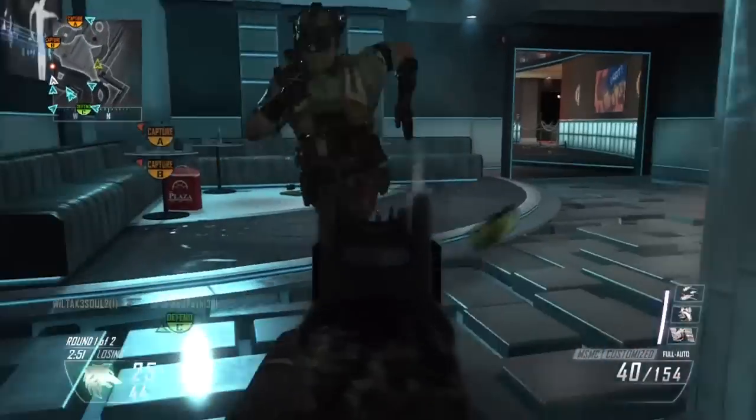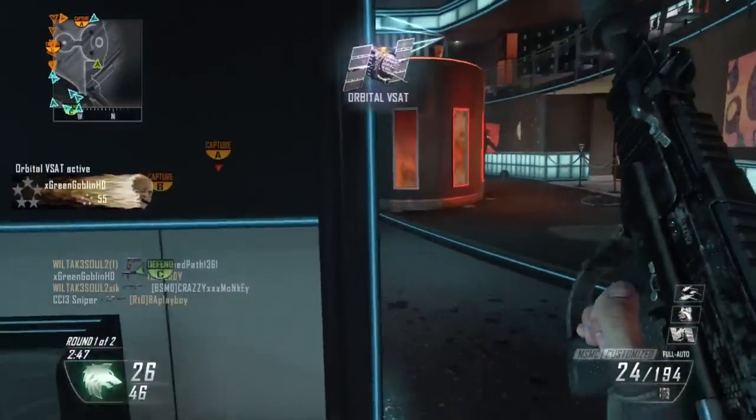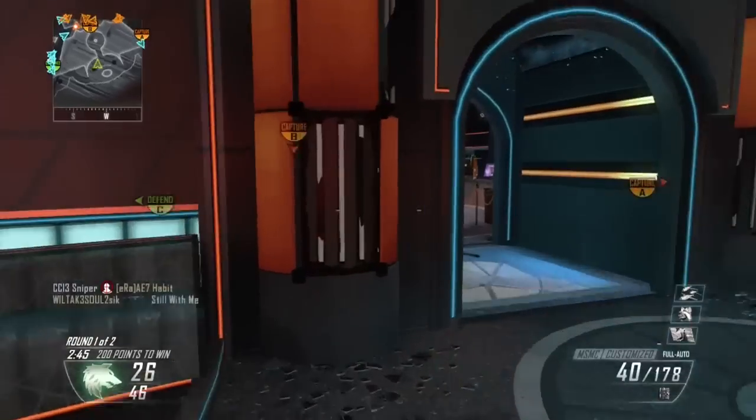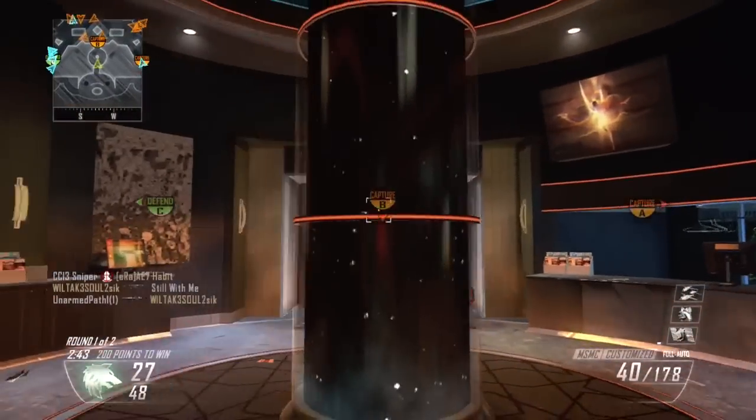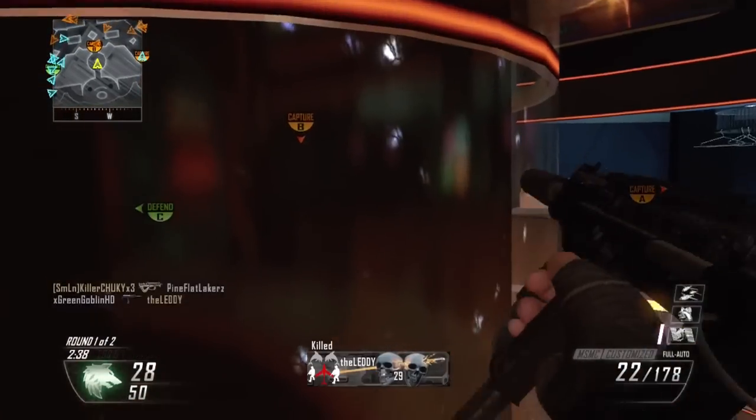Yo, what's up guys? It's the goblin. What I have for you guys is a 96 to 4 domination on the map Plaza. I'm using the MSMC with the silencer and the extended mags, and basically it's a really good setup. I do like using the MSMC with this sort of setup on it.